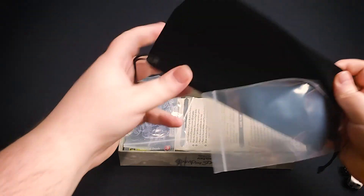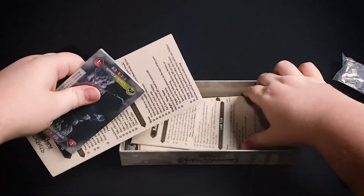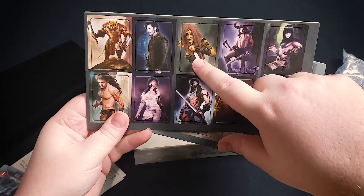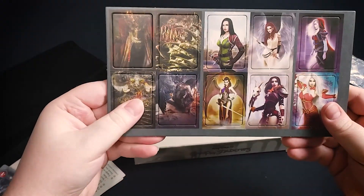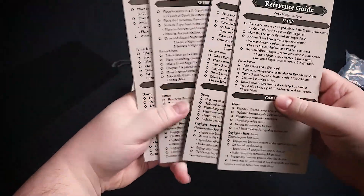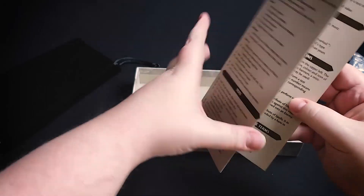The upgrade box also includes a larger velvet bag — twice the size of the one in the base game — more plastic standees, and character boards for the races. In the base game you only got class boards; now you have boards for the races too. There are also standees for the ancients so when they move around the board you move the standee instead of a card. Additional reference guides are included so each player can have one, in a compact flip version.